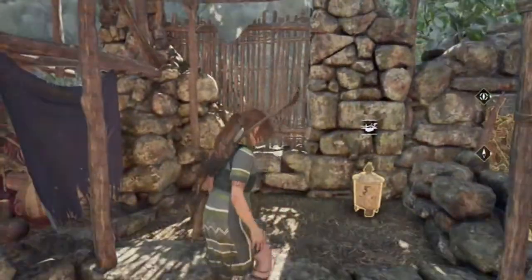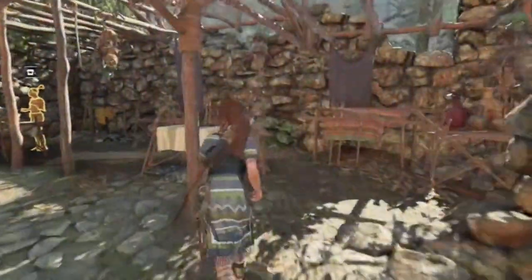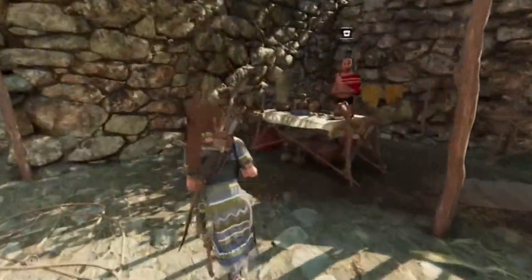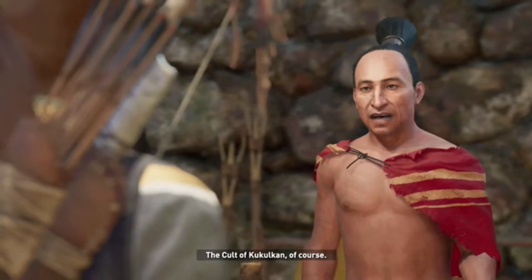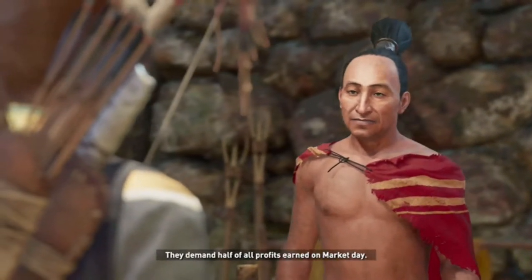Monoliths... Let's just pull the lid off this pot. There should be a campfire. Oh, is that the guy? Looks like a merchant. He does look like a merchant! Well, I doubt he's gonna sell guns. The cult of Kukulkan — of course — they demand half of all profits earned on market day.